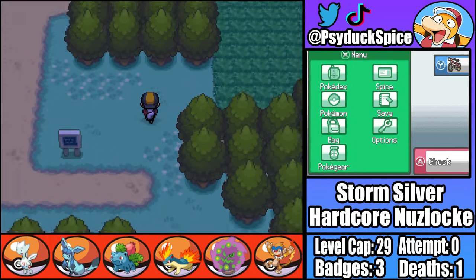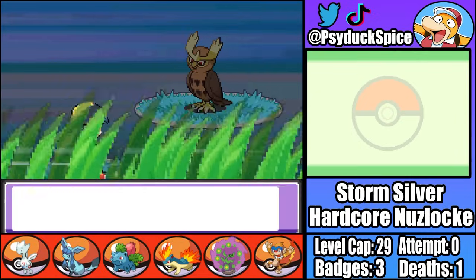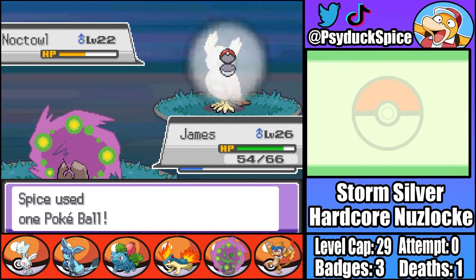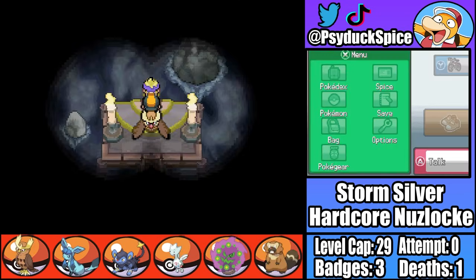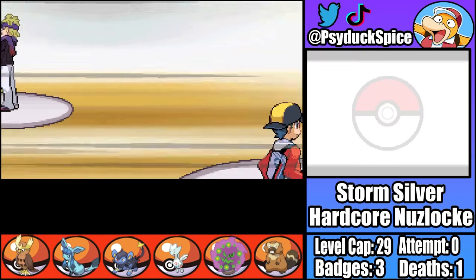Moving on from Goldenrod, we make our way to Ecruteak City, finding only one more notable encounter along the way. On Route 37 we're able to catch another Normal/Flying type, Oliver the Noctowl. Noctowl isn't amazing, but he'll be pretty useful against the upcoming gym. After beating up our rival, it's time for our fourth gym battle against the Ghost-type leader Morty.